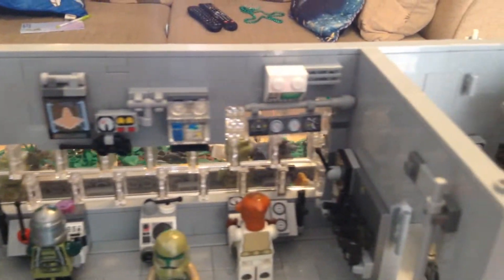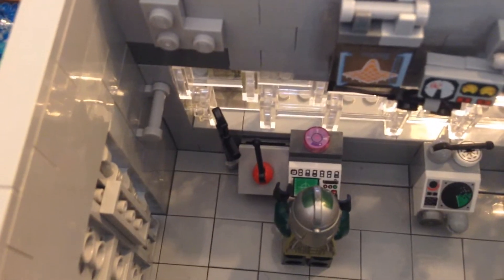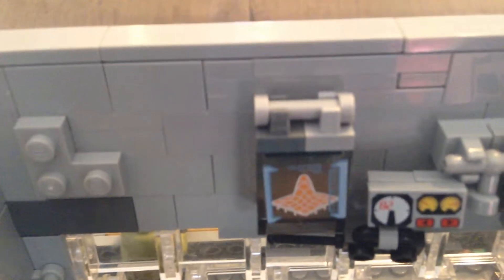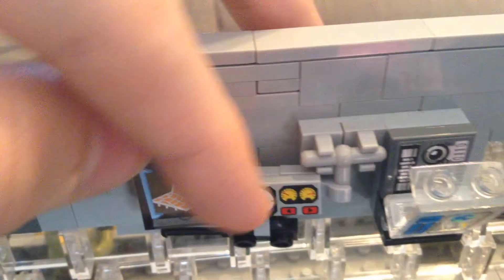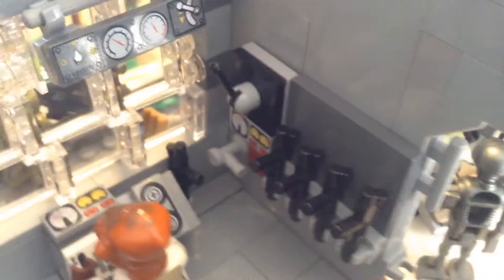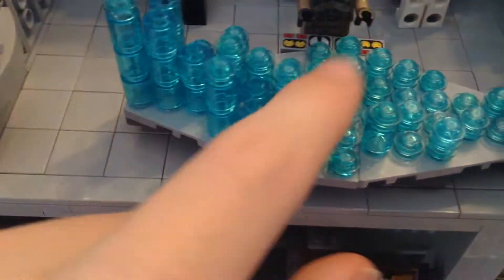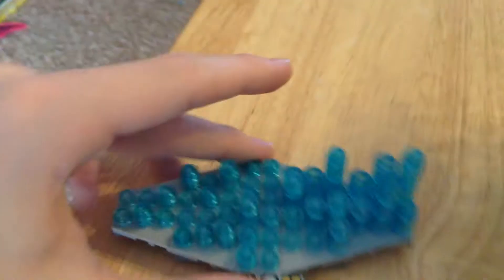Up here we have a bunch of computers telling us about the battle — this is my absolute favorite section. We've got Admiral Ackbar manning this station, and General Gree over here telling his troops what to do before he heads into battle. The computer screens can move according to how the minifig wants them. Here we have a gun rack — all the DC-15As are in use right now. And over here we have some lights.